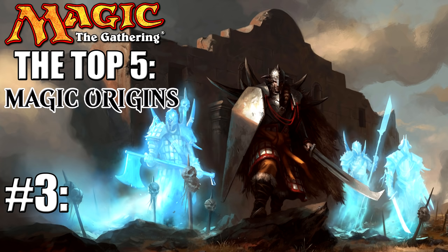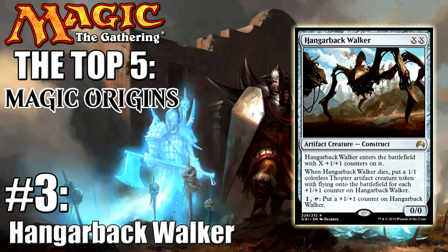Coming in at number three we have Hangarback Walker. This was a card that I initially kind of overlooked — I was like, nah, this card's probably not that good. But Hangarback Walker has actually proven to be good in pretty much every format. In standard it's seeing play in Abzan aggro and blue-red artifact decks. In modern it's seeing play in some affinity decks. In vintage it's seeing play in workshop decks, and even in legacy some Mud players like to play it out of the sideboard as well. It's super efficient for being able to sink any amount of mana into it — you can make it bigger each turn by tapping it and paying one mana, and whenever it dies you get some value off of it with some 1/1s.